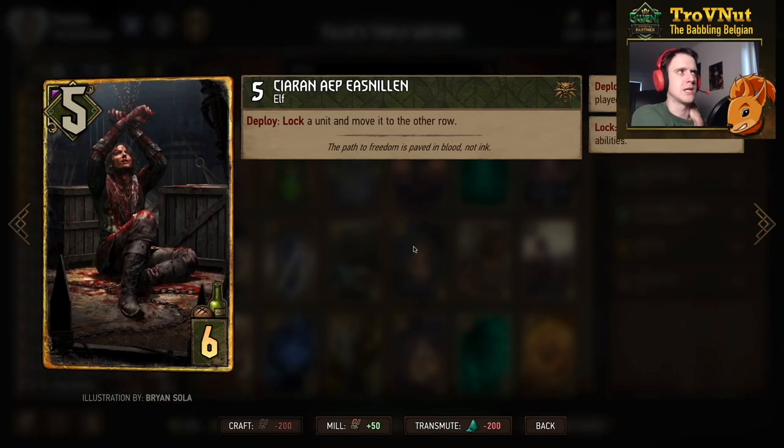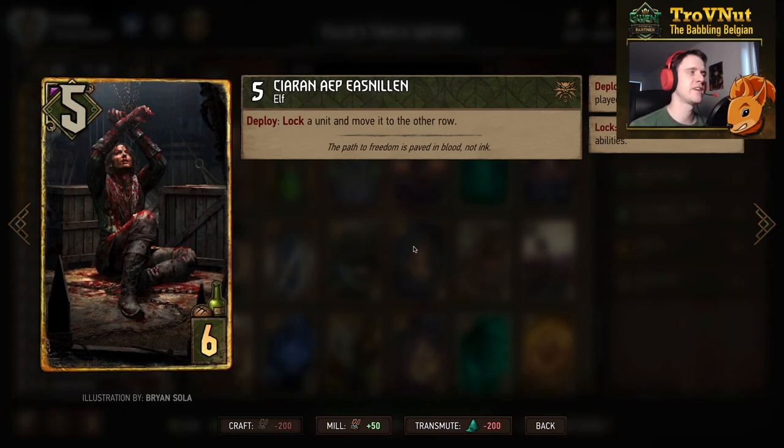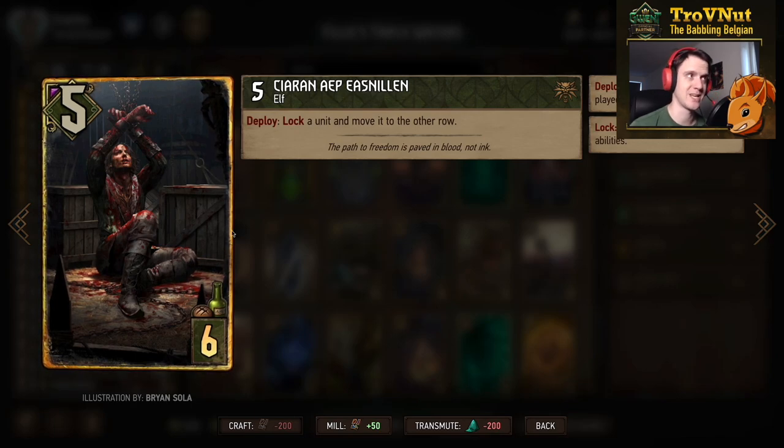Then Ciaran - another Elf, five power for six provisions. On deploy you lock a unit and also move it to the other row. Again, a bit of removal for this deck, because otherwise it doesn't really have that much.